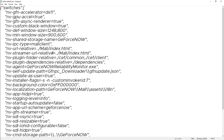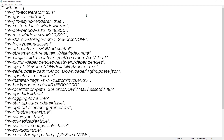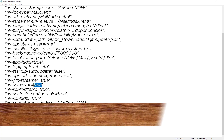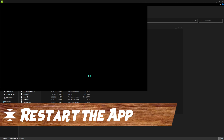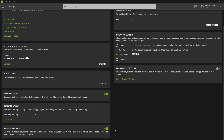Once you're in the file, you don't have to change much. Change from dx11 to dx10 — if that gives you a black screen error, go back to dx11 as it is currently the more stable version. Coming down, make sure 'iohid configurable' is set to true, and 'sdlvsync' is set to false. Once done, hit Ctrl+S and close the program. Run GeForce Now again, go to Settings, scroll all the way down, and make sure Direct Mouse Input is enabled.